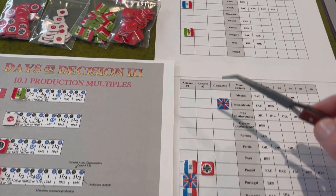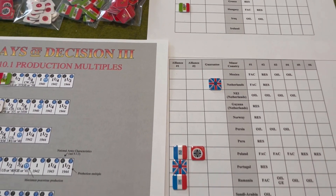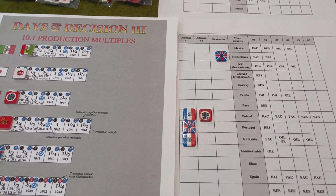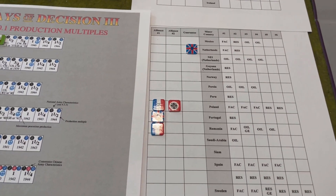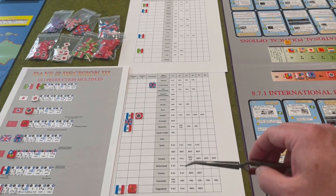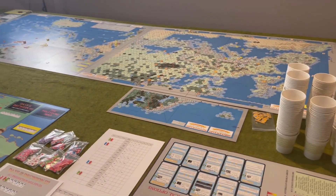The third column is the guarantees column. At the start of the game, the only minor country guaranteed by any major power is the Netherlands, which is guaranteed by the Commonwealth. If you wish to sign an alliance with a minor country that already has two alliances, you'll first have to attempt to break one of those alliances — and if successful, subsequently try to sign an alliance with said minor on a future turn. So we'll be tracking economic agreements, alliances, and guarantees for the minor countries on these two displays, rather than on the political display. And that's pretty much it for the setup of the game.